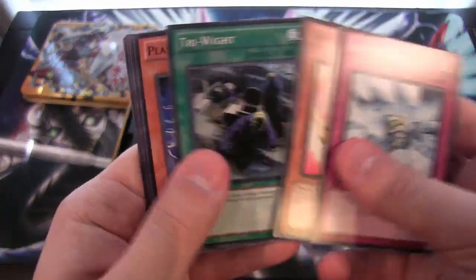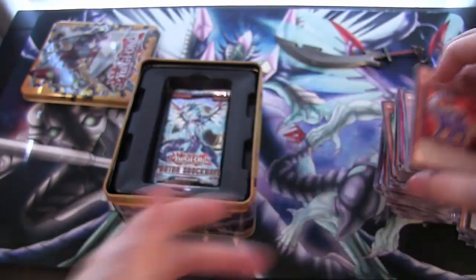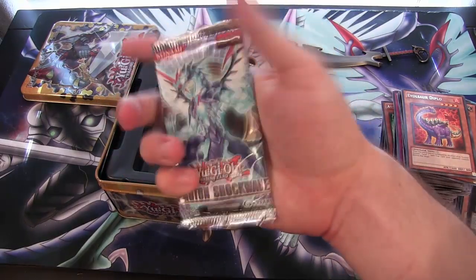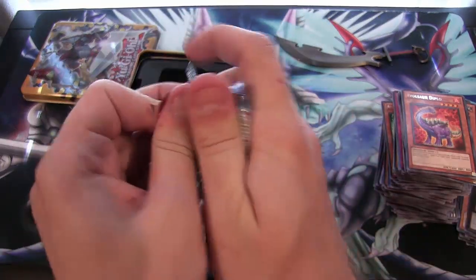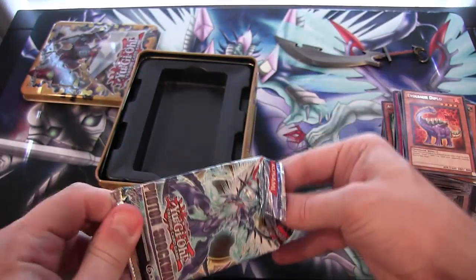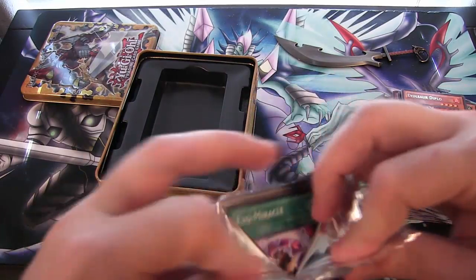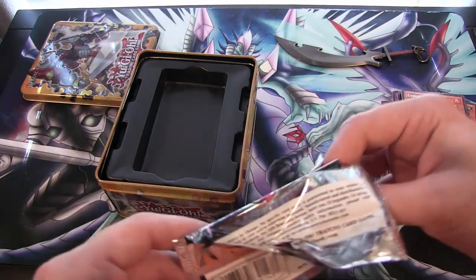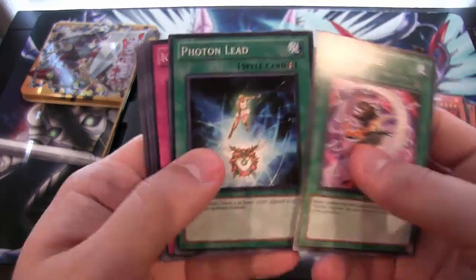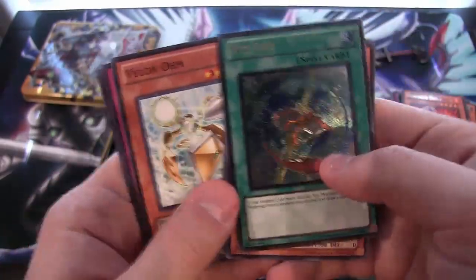Icy Crevice. We have Evasaur Diplo. Last pack — will it have a holo? Will it have our Galaxy Eyes? I hope so, that'd be awesome. A Ghost Rare Galaxy Eyes would be nice. Well dang — this pack's going to do the same thing. There we go. Now let's see what we got. Evil Miracle. Daybreaker. And Xe Gift — Ultimate Rare! We at least ended with a holo, and not only that, an Ultimate Rare. Not bad.